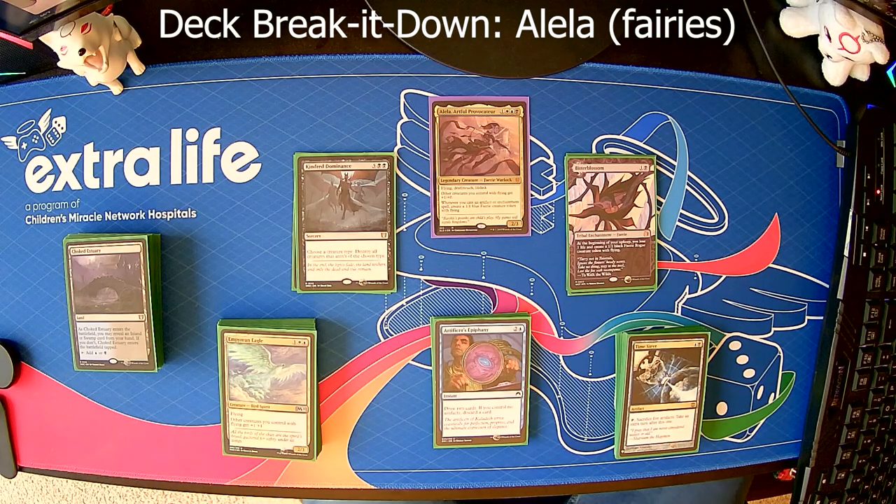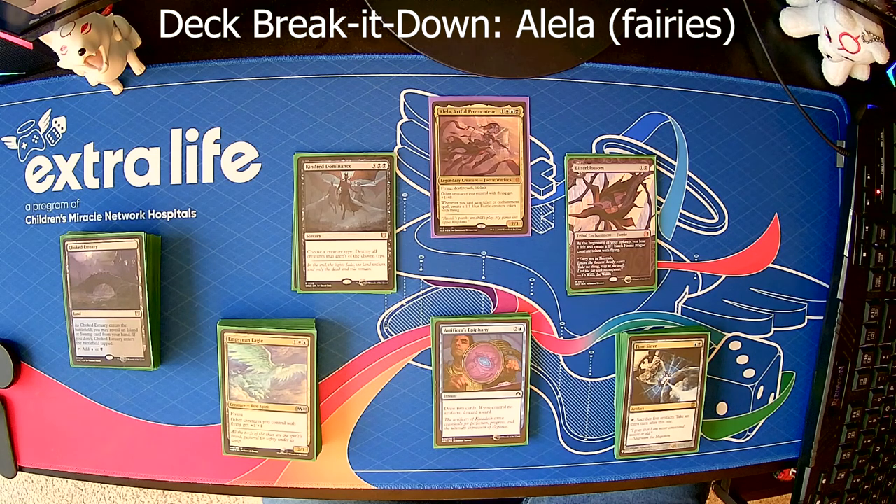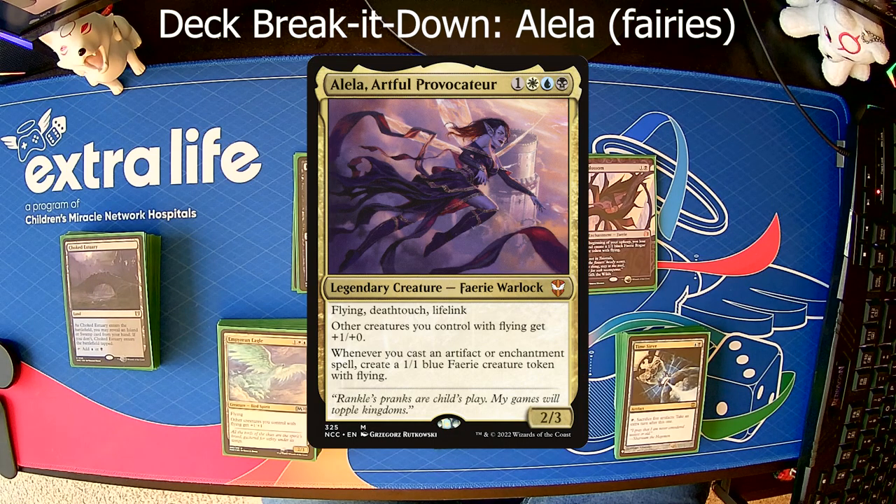Hello, and welcome to another episode. I am Brian, the Unskilled Commander, and this is Deck Break It Down, where I take one of my decks, break it down into its component parts, call out the key cards in each of those areas, try and give you an idea as to how I built the deck and what I was going for, what the theme of the deck is supposed to be. So let's jump right in. This deck is Alela, Artful Provocateur.